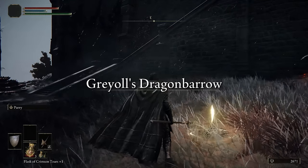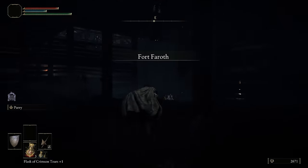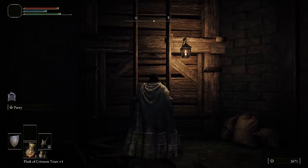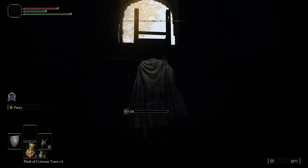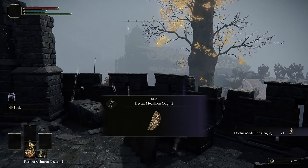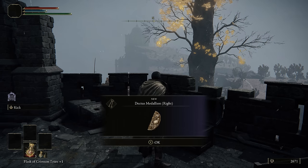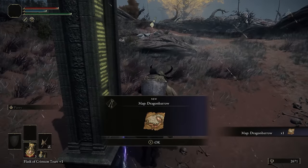We need something from the top of this fort, but these enemies are a little bit tougher, so we're just going to run past everything and go straight up the ladder. You might get poisoned — it really doesn't matter if you do. Once you get to the top, open the chest and grab the right half of the Dectus Medallion. Then fast travel back to the Site of Grace to get out of here. From the Fort Faroth Site of Grace, we're actually going to head west and grab the Dragonbarrow map fragment.